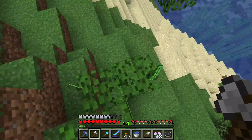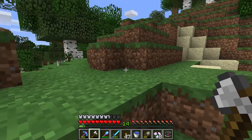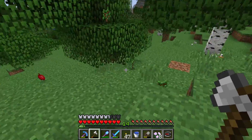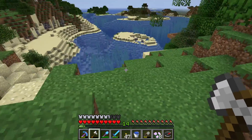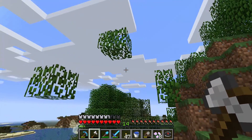So here we have some saplings — five. And then when I go back to where I chopped the trees earlier, you will see that there are more saplings on the ground. You can even get apples too. So if you need saplings, make sure you chop down the tree and then come back later to pick up all the saplings that came from the leaf blocks that are vanishing.